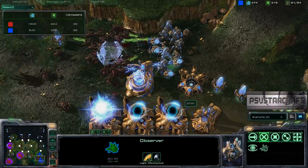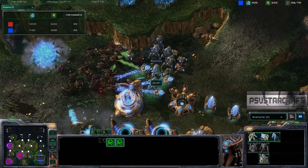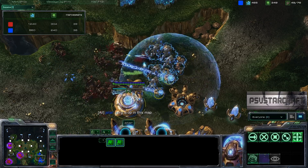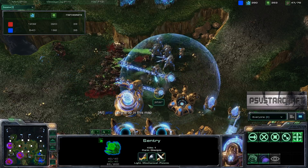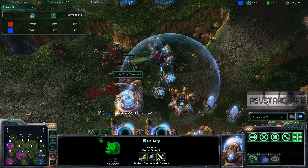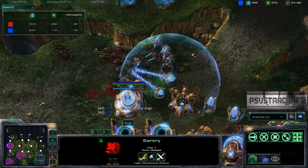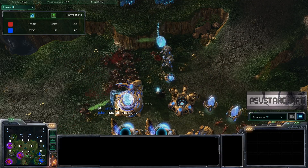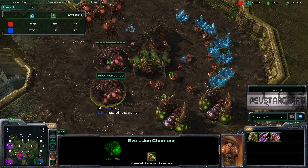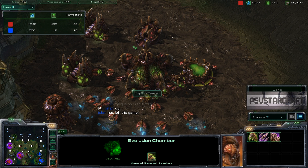He's got hotkeys on nexus and observer, but no hotkeys on the gateways, stalkers, zealots, or sentries separately. He needs to cut these guys in half with force fields, but instead he puts up a guardian shield — wasted energy. Still 64 energy on that sentry, and it's going to be GG here. So some key lessons from this game: spend your money, hotkey your hatcheries, on two-base Zerg get your evolution chambers faster, and in general have a plan going into the game.